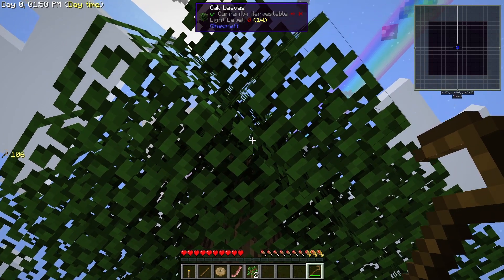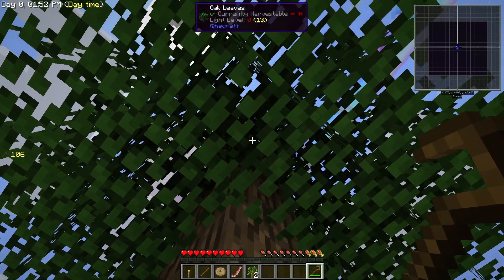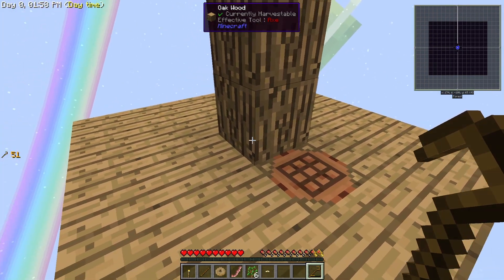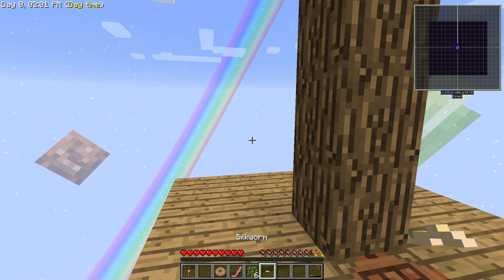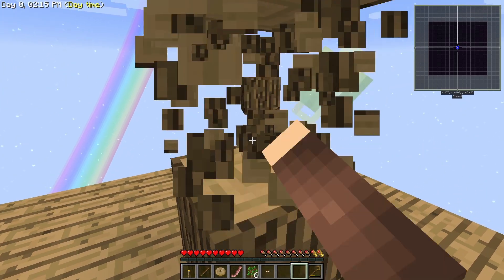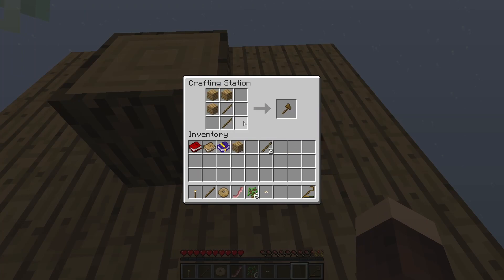And if I hold alt, I can vein mine - look at that! We also got a worm. The first thing we want to do is of course get an axe now, and let's cut down the rest of the tree.